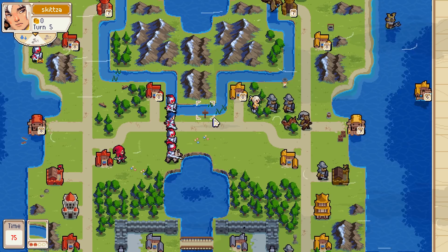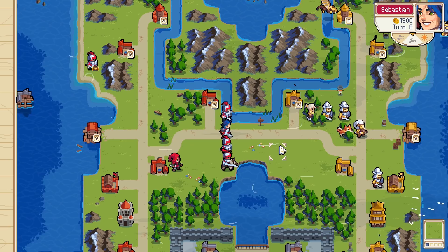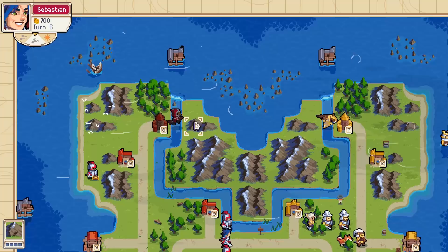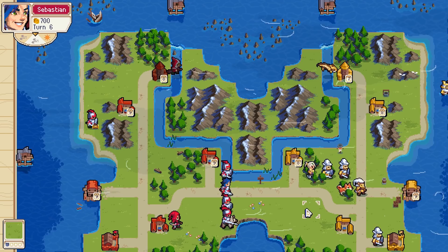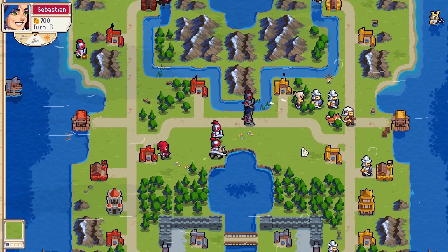Alright, opponent — Sebastian, if that's even your real name. Okay, fair enough. I have archers though. He's coming, he's coming forward. He wants to fight.